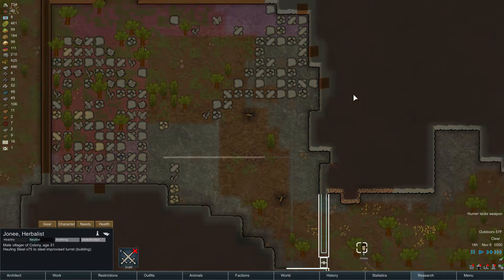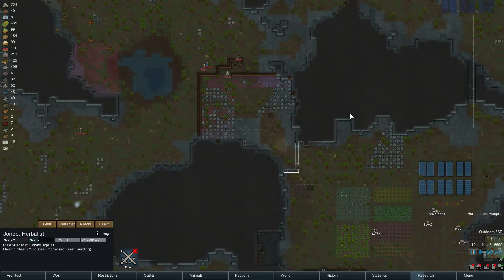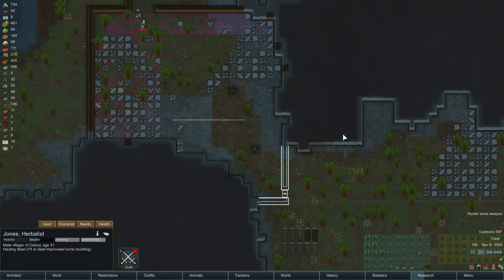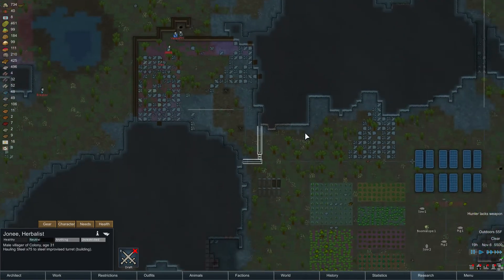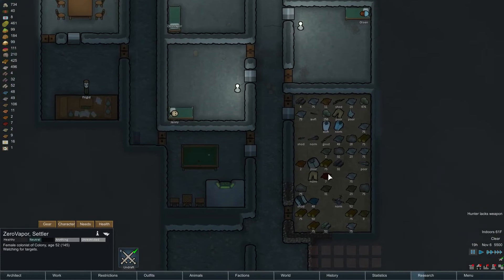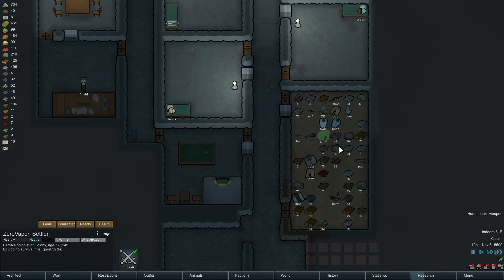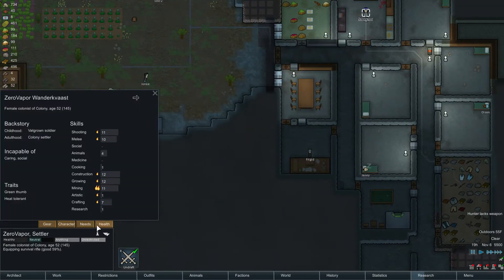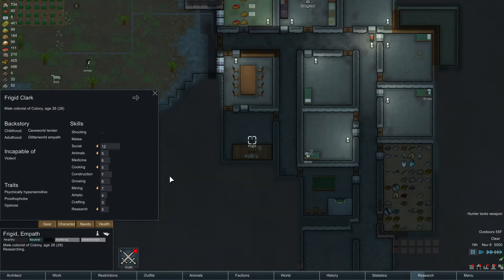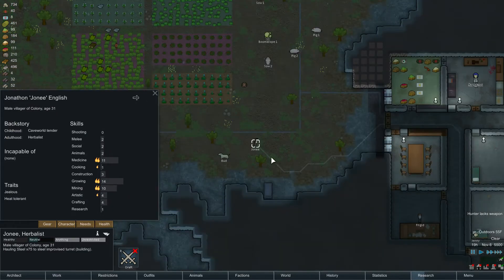Now work. We didn't get it running in time. Two turrets is not going to be enough. Draft — zero vapor, grab a rifle. Who else do we have with good shooting? Zero Vapor's the main person. Jenny's pretty good. Why don't we get Jenny to get another rifle?